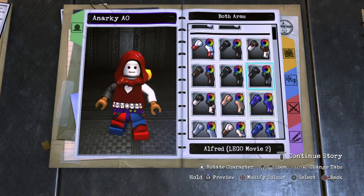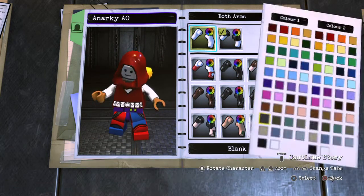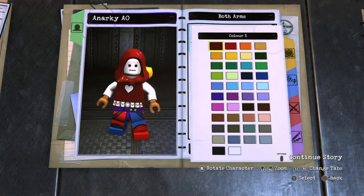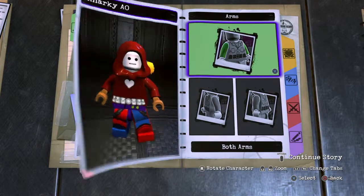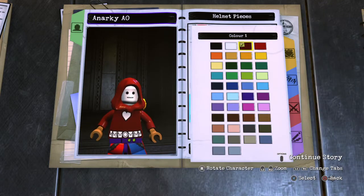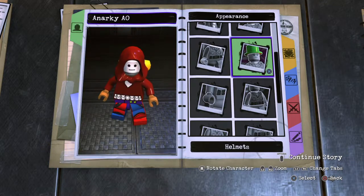For Arms, you want to do the blank ones and you want to make them dark red. You want to go to Helmet, give him a hood, and you want to make that dark red.